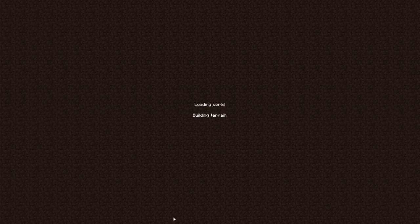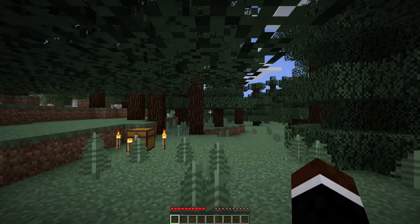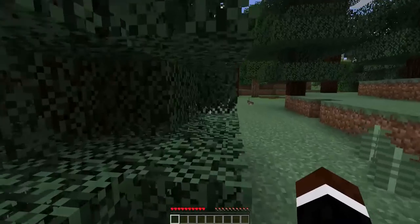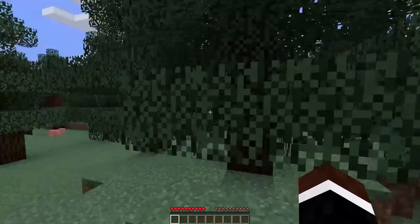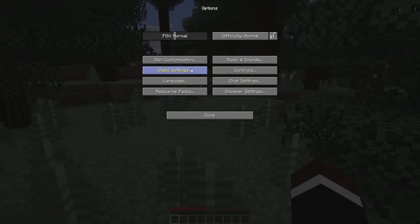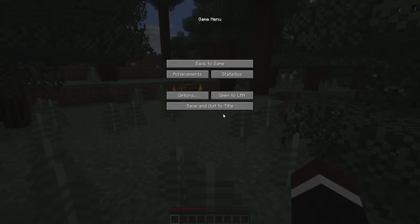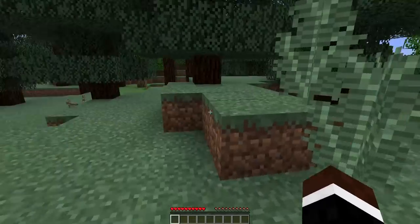The creating of the world shouldn't take that long. When the world creates, it's best not to move right away so the world ends up generating for you. As you can see, it nicely generated. Sometimes you might have auto jump on — I'm not jumping but the game itself is jumping. So the first thing I do is double check the options. Go to controls and turn off the auto jump. Now if I go next to a block, I have to press space to jump.